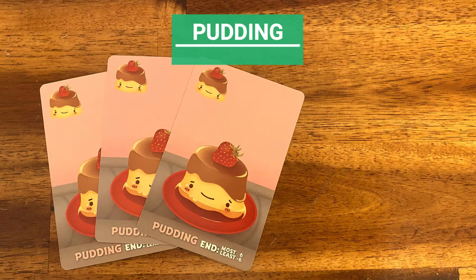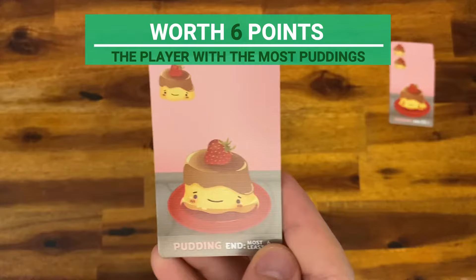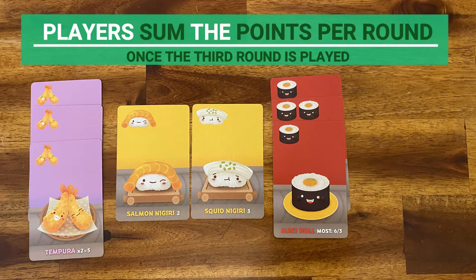Pudding cards score at the end of the third round and are the only cards that remain played in between rounds. The player with the most pudding cards scores six points, and the player with the fewest pudding cards — including players with none — loses six points. If multiple players tie for the most or the least, they split the points evenly, ignoring any remainder. Once the third round is played, sum the points for the round including the pudding, and add the sum to the scores from the first and second rounds.